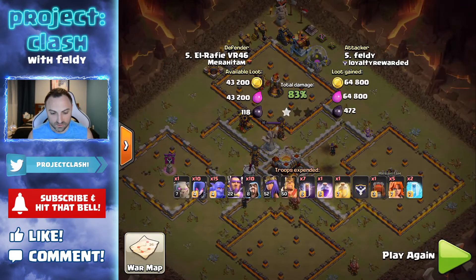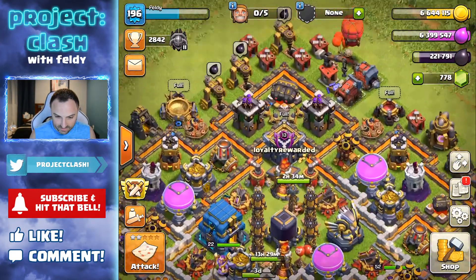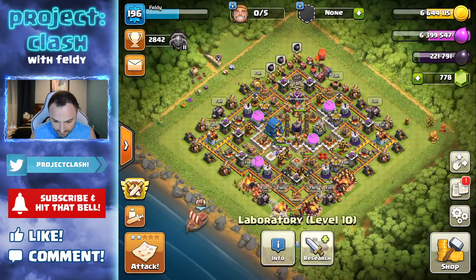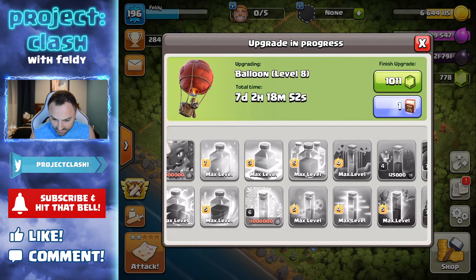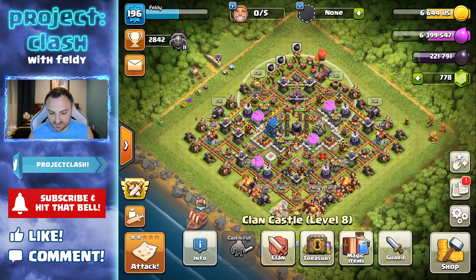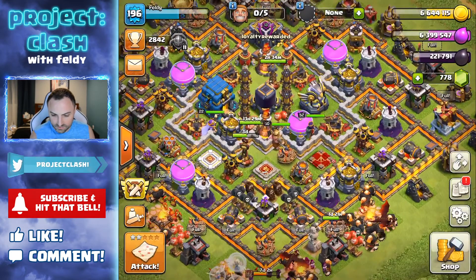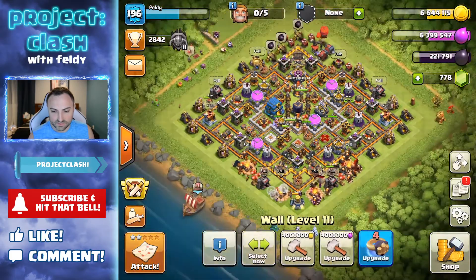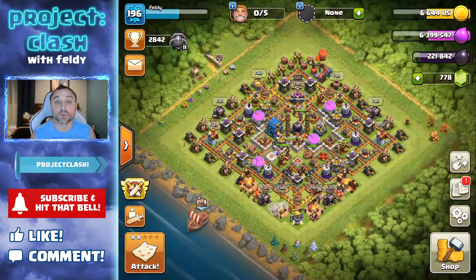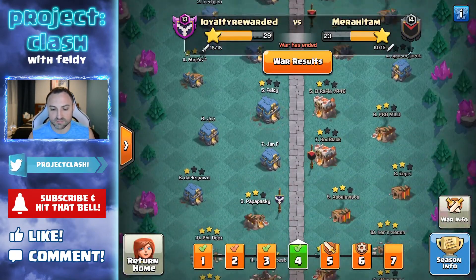I got the one-star. Horrible attack. I even told my clan — I said look, it's either going to be a really brilliant attack or it's going to go horribly wrong. My research lab is down here — for spells I just have freeze and skeleton left. I might do skeleton spell next. I do have two books of everything and a book of heroes, which I'm going to use on my queen in a few hours once that hidden tesla is done.